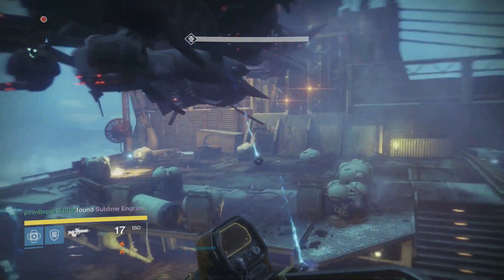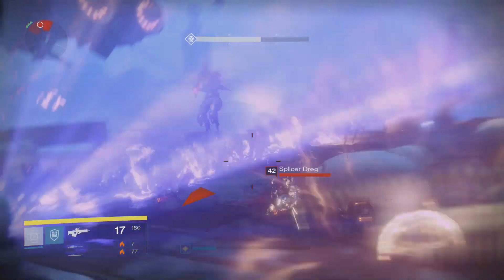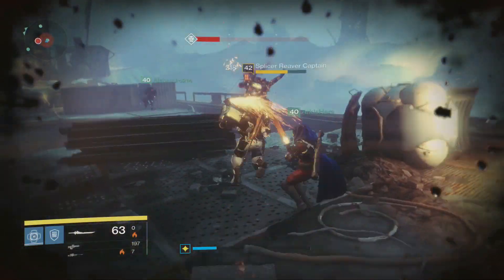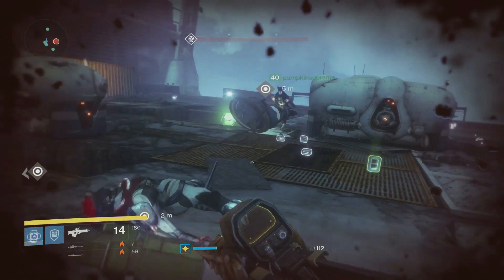Ships are going to start coming down, and the ships are really your biggest enemies. The Captains are hard, but the ships will just totally murder you. Normally it's a very good idea to let the ships go away. You do have plenty of time to just chill for a second and let the ships pass, because the last thing you want is to die.